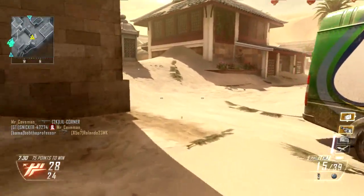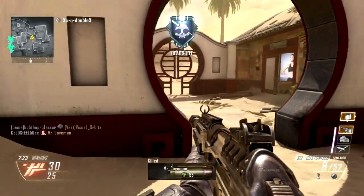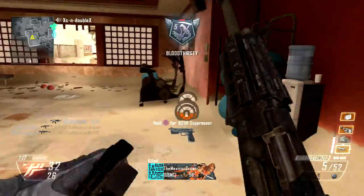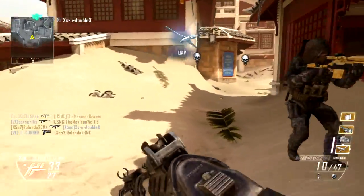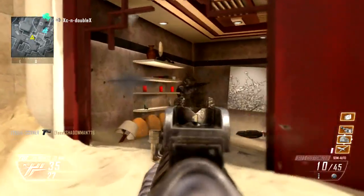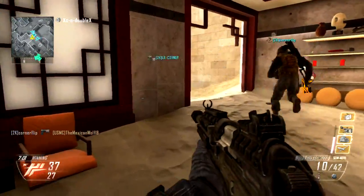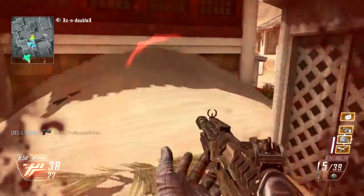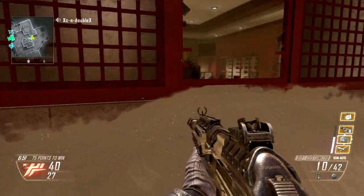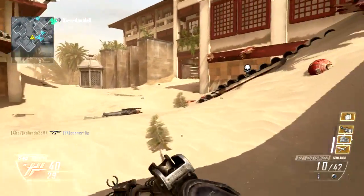Come on, where is everyone? There's one. Let me see if I can sneak around the back. Should be another guy — there he is. It's a really good idea to put Scavenger on this weapon because I use so much ammo. Sometimes you just gotta keep going around the back to actually get to where they're going. Seems like they have a very short range weapon anyway.